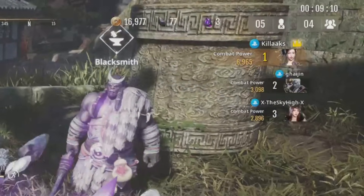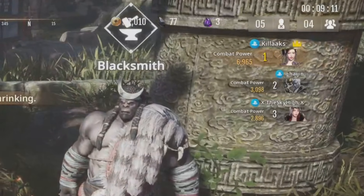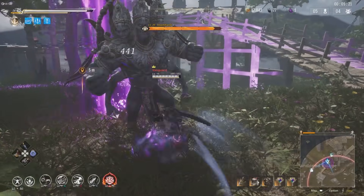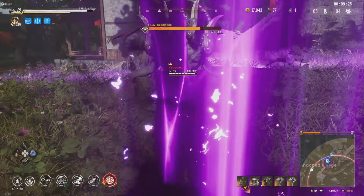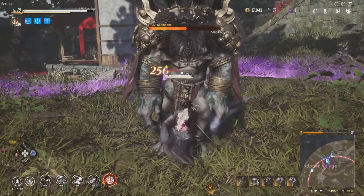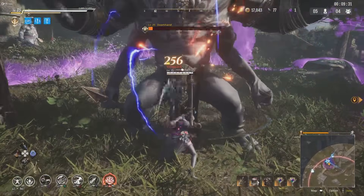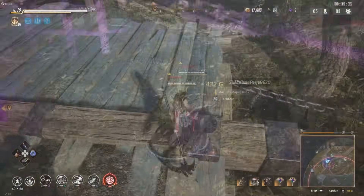Nine minutes into the round, I have twice as much combat power as the guy in second place — almost seven thousand combat power. And with seven thousand combat power — or really just the max legendary plus five weapon — world bosses are easy. Within a minute you can take them out.